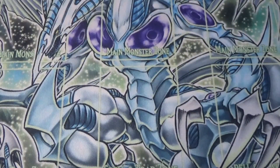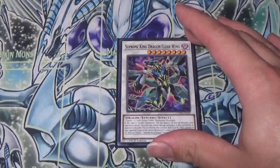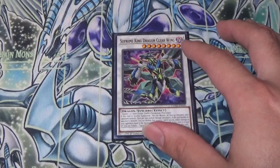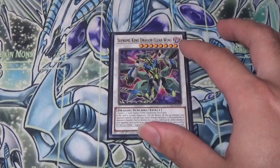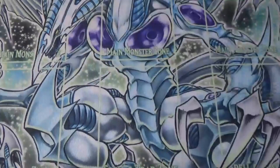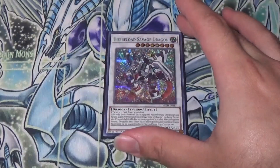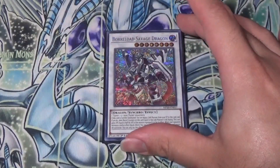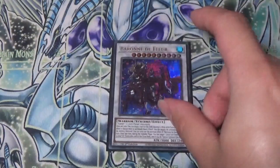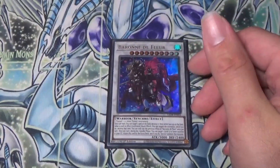Now for our Synchros — we have Supreme King Dragon Clearwing. Konami, if you're listening, please give this a Super Ultra Rare — I really want it so shiny. This card is really good because when it's Synchro Summoned, it's pretty much like Black Rose Dragon but doesn't blow up your field, so I use it as a board wipe. And then, since I mentioned the combo, of course we have Borreload Savage Dragon — good Level 8, good negation. And then our one and only Baron de Fleur, because we can actually make it with Harmonizing and Ulf Dragon — and Baron de Fleur is Baron de Fleur, don't really need to say much about that.